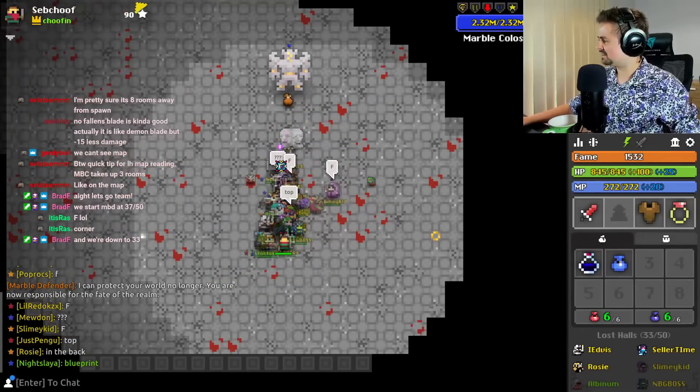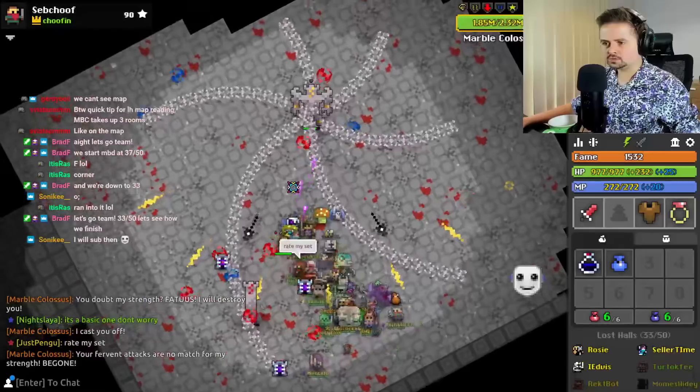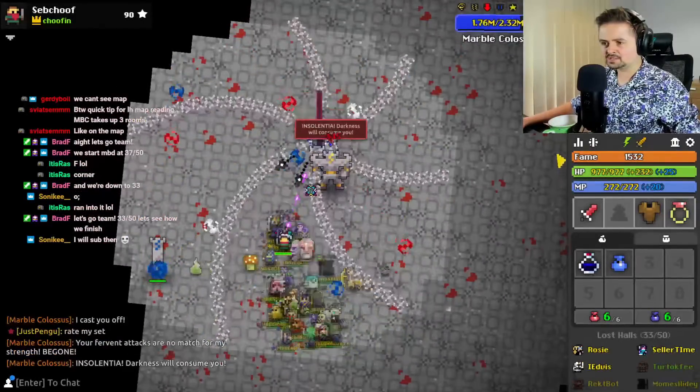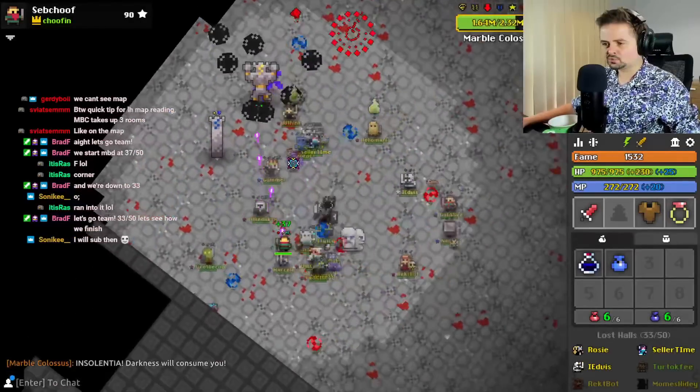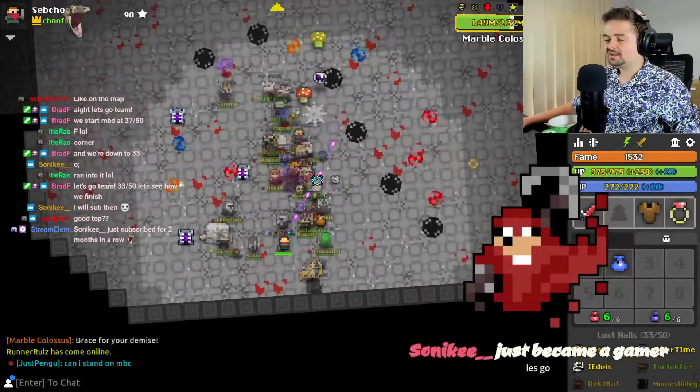We're down to 33. This actually wasn't as bad as I thought it would be. Guys, don't touch the tentacles — they will basically insta-kill you. And in every phase, you don't want to stand on MBC, obviously. There are really only two hard phases for this boss now. By the way, for grenades, they always have the same set pattern.